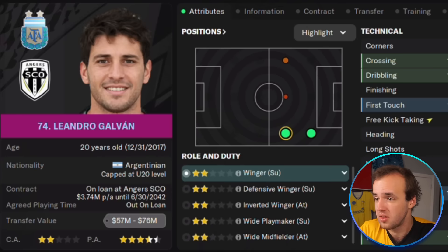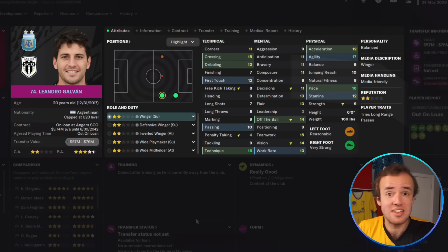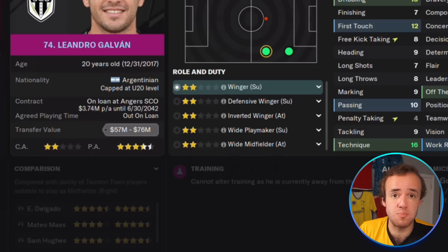Leandro Galvon is a player I'm developing in my Taunton Town save. I never think this guy is going to be a well-rounded player. The best case scenario is he turns into a freak athlete who is at least passable at most things you need to be able to do. But honestly, I've had him for two years. His potential has fallen from full five stars to three and a half to four and a half, and his personality is still only balanced, which means I'm probably going to look to sell him for profit because I don't think the development is there.